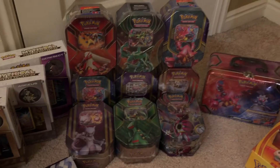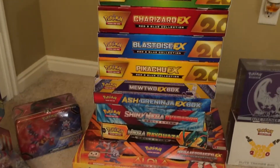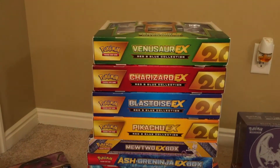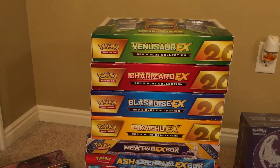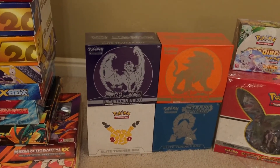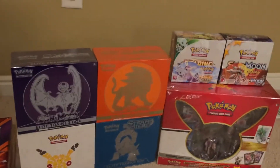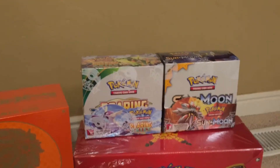And then I got some tins and a lunchbox. And over here I've got all of these collection boxes. These four at the top I'm really excited for — I'll be opening all four of those when I hit 100 subscribers, so look forward to that. And I've got these four Elite Trainer boxes: two from Sun and Moon, one from Generations, and one from Steam Siege. And then I've got some booster packs over here — Roaring Skies and Sun and Moon.